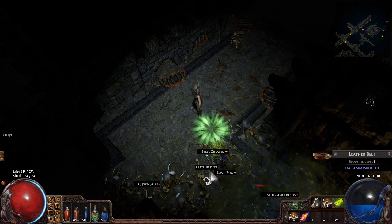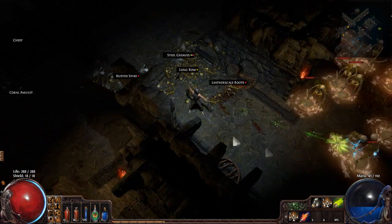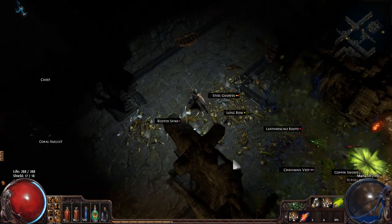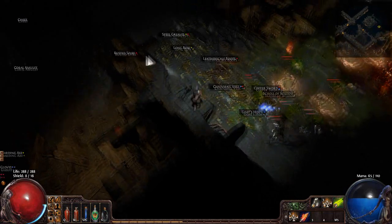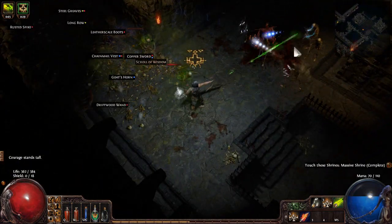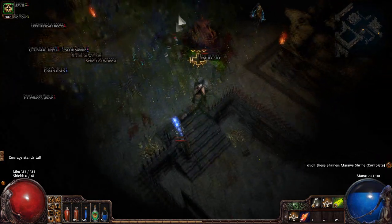There's a Leather Belt on the ground — that'll probably be very nice. The 34 extra life it provides will help us quite a lot, bringing our life pool up to 288, which is much nicer. Actually, the next shrine turns out to be a Massive Shrine — courage stands tall, giving increased life, area of effect, and size. Fantastic! This is really nice for our Poison Arrow and also looks hilarious. We use our increased area of effect to clear out the rest of these guys.